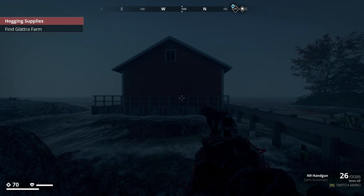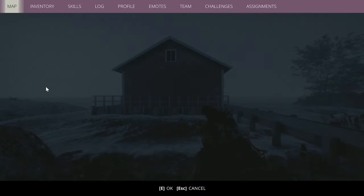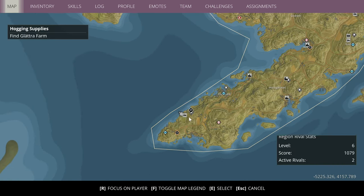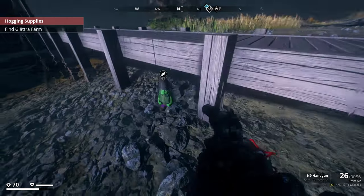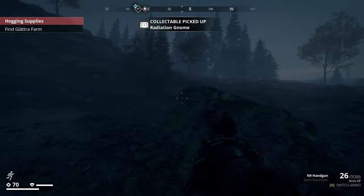For the radiation gnome, it's pretty dark and desolate. You want to come to the bottom end of the south coast region. The rough coordinates are negative 5357 by 4119. Come to this little dock area and the poor little guy is there, all green and sad in the rain.